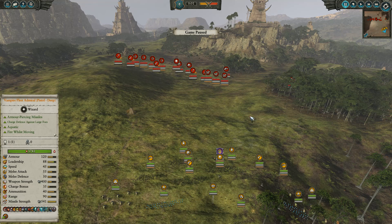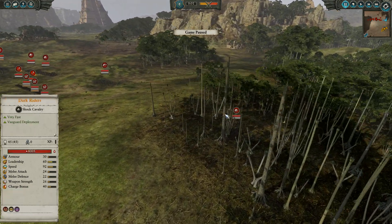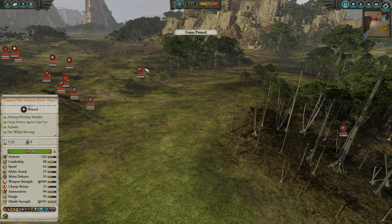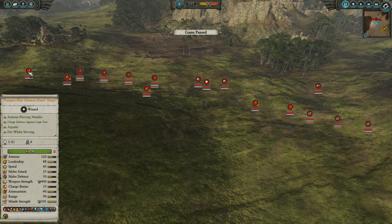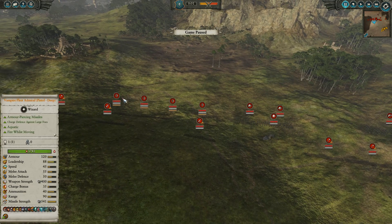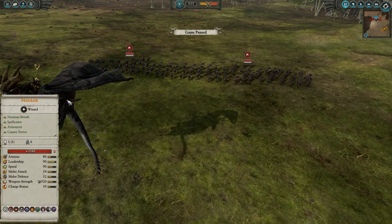Hello everyone, this is Father the Ever-Chosen back in Total War: Warhammer 2, bringing you another quick battle. This time it's my Vampire Coast versus my opponent's Dark Elves. Going through the Dark Elf army quickly: he has three units of Dark Riders, a Cold One Knight, three Reaper Bolt Throwers, two Dread Spears, two Bleakswords, and four Dark Shards with shields.